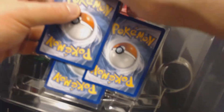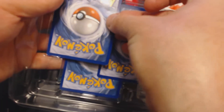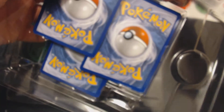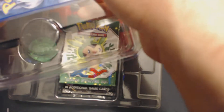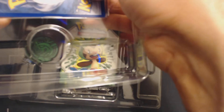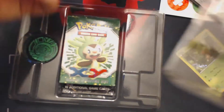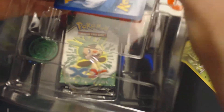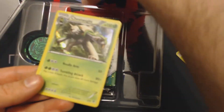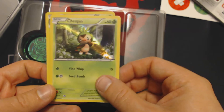Let's see if I can pull these guys out without hurting them too badly. Oh no — why did they have to put them in that way? That's so silly. Why did they have to hold them down so bad? Man, they're just forcing me to damage good cards, and that drives me nuts. Oh well. There's Chesnaught, there's Quiladin, and there is Chespin.